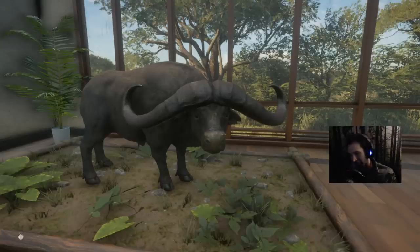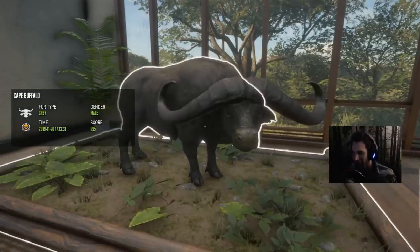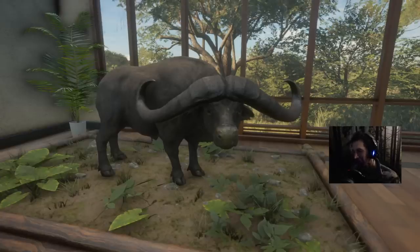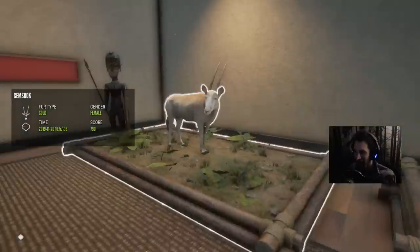995 Diamond Cape Buffalo - and he was less than 10 yards away. It was an incredible hunt and it was well worth it. I hope this helps you guys out. I hope you find some giant cape buffalo because of this video, and if you did let me know in the comments below. Thank you so much for watching. Oh - I forgot to show you this guy. Our 918 five medium gemsbok - he wasn't quite big enough to be a diamond, but he was still a giant.